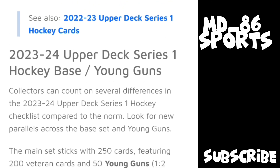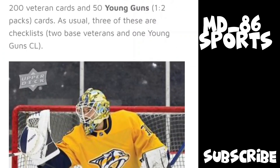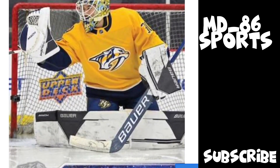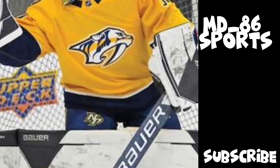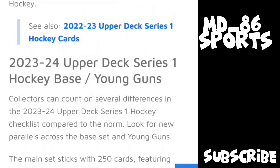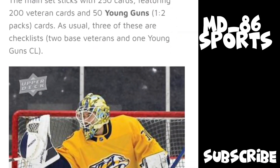Upper Deck noted that this also applies to Series Two and Extended Series. These are the Young Guns — they're one in two packs. I really like the design of them. It's a bit weird that they have the Upper Deck logo on the back of Yaroslav Askarov's card.